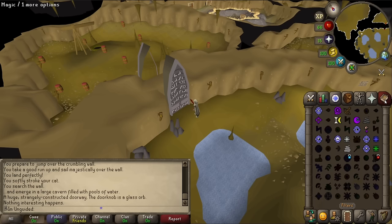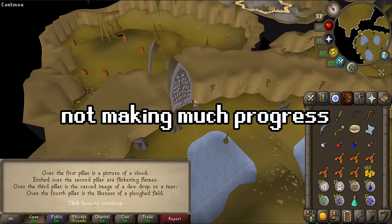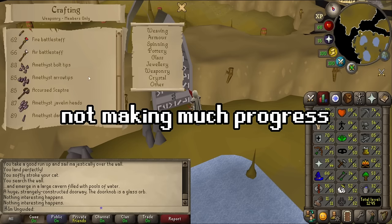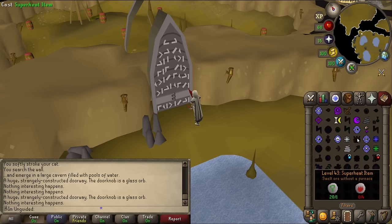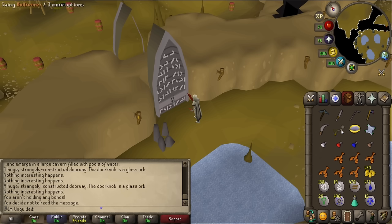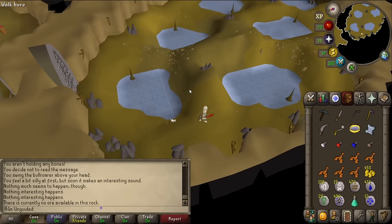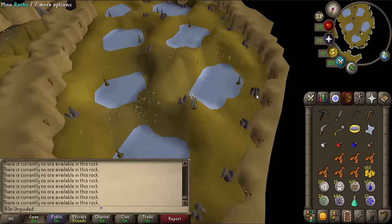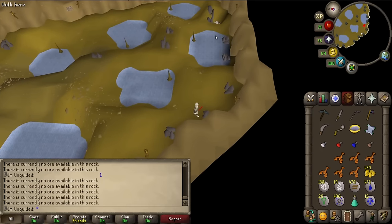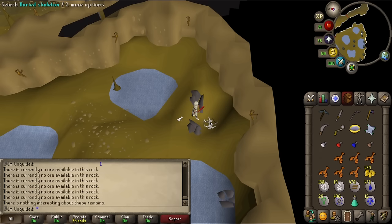Is there a spell I can cast on myself? Telekinetic grab? I'm still stuck on this door. Would doing Charge Water Orb on it make any sense? I don't think so. Bones to bananas — I'm swinging this above my head. Is there anything else in here? I haven't tried mining all of these rocks. Let me double check — unless that buried skeleton has something on it now? No, there's nothing interesting about these remains. Bit strange to put them there.